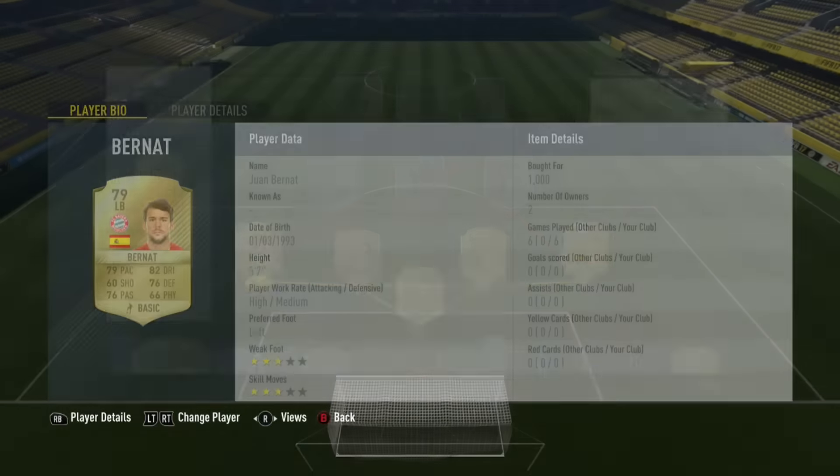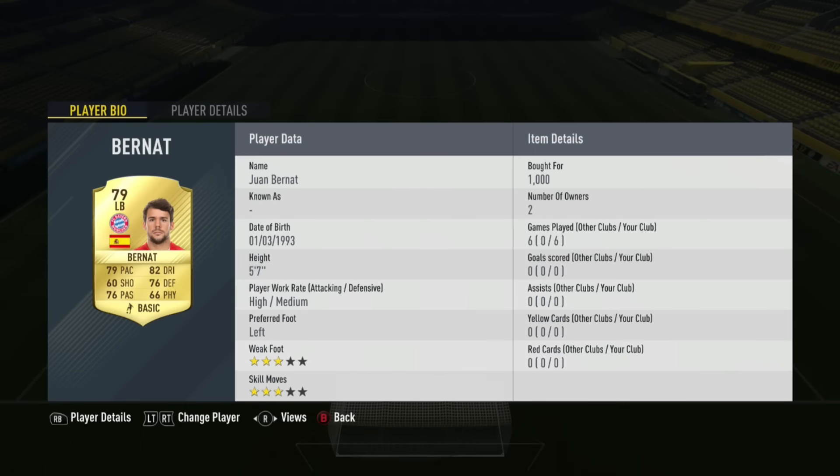On the left back spot we have got Bernat, 1,000 coins, 79 pace, 82 dribbling, 76 defending, and 76 passing. He was really decent. He was more there with his left foot, kind of pinging balls across the pitch to the left forward, right forward, and striker. All in all he was actually a really decent player and I really like him in this game.